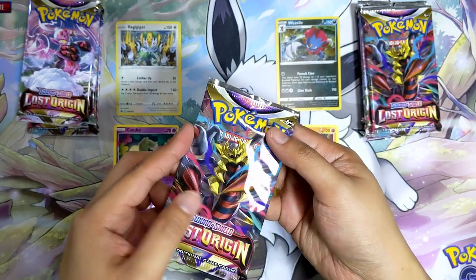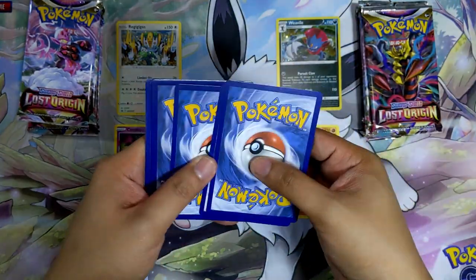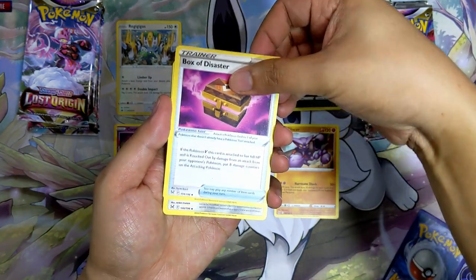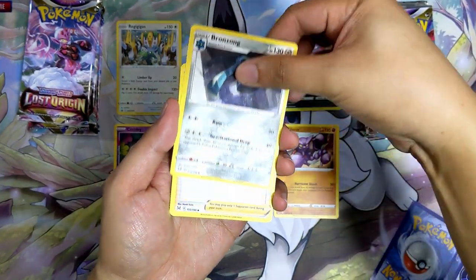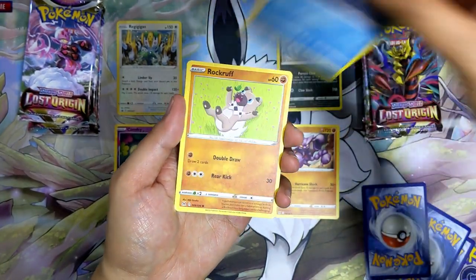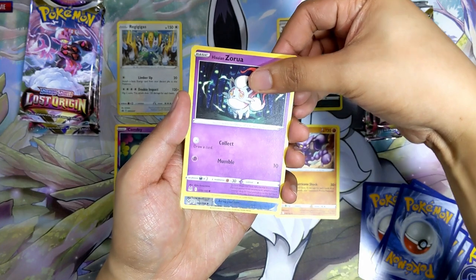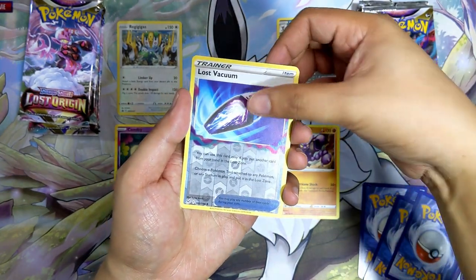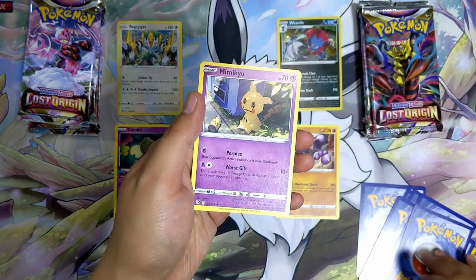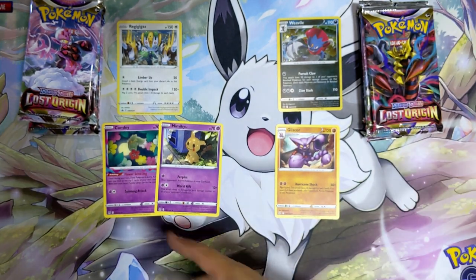One more from the Regigigas side — Giratina pack. Grass Energy, Box of Disaster, Bronzong, Colress's Experiment — nice — Hisuian Growlithe, Ducklett, Rufflet, Seel, Hisuian Zorua, Reverse Holo Lost Vacuum — that is nice. And the last card is Mimikyu. Nothing much there. So far it's all been non-holographic hits; the only one worth getting honestly is the Comfy.